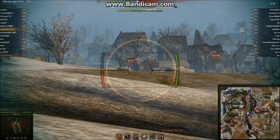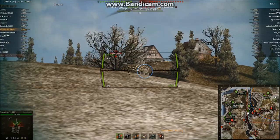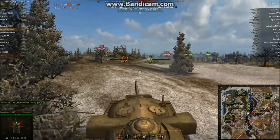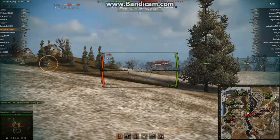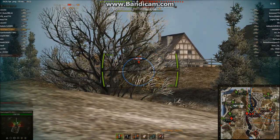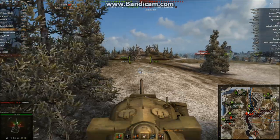We get a bounce shot from either the 3601 — no, that's a 3001P. We fire again at the T-44 and this time we hit him, getting a nice chunk of damage. The battle is progressing nicely in the middle at the moment — that's where most of the action is happening, and it looks like there's a small skirmish on the left-hand side.